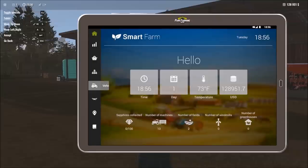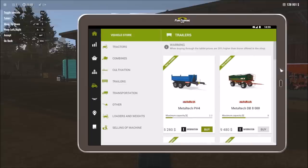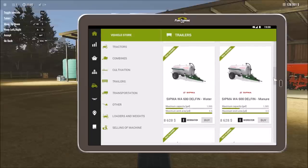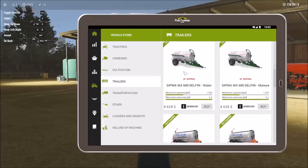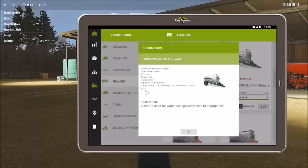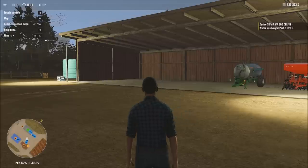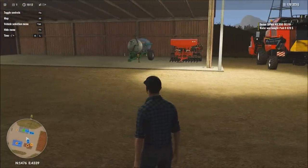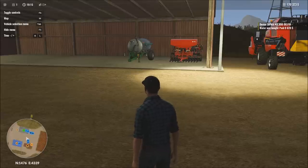We need a water tank for irrigation. Going into the store under trailers, here's the water tank — there's also a tank for manure. We're going with the baseline option rather than the larger capacity model. A tractor light will actually pull this, as well as medium or heavy, which is excellent. Let's go ahead and buy that.